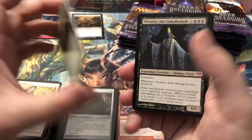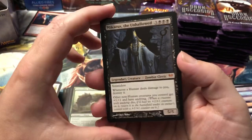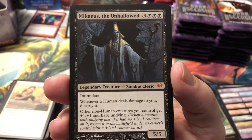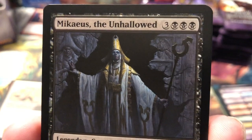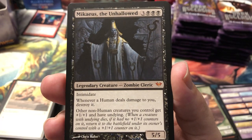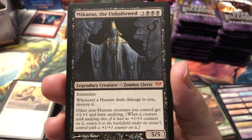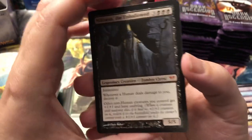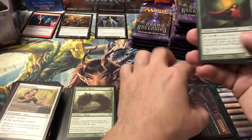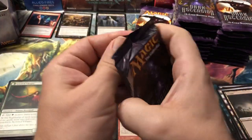Speak of the devil — literally talk about him and he shows up! There's the most expensive card in the whole set. He's a six-drop 5/5 with Intimidate. Whenever a human deals damage to you, destroy it — he hates humans. Other non-human creatures you control get plus one, plus one, and have Undying. No wonder he's worth a lot of money. He's like $35.30 according to the price list. Like I said, the only way we're even going to get half our money back on this box is if we get that and a foil version of that — we'd be about halfway to getting our money back.